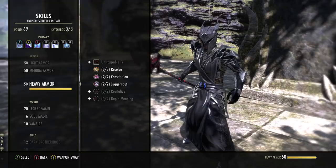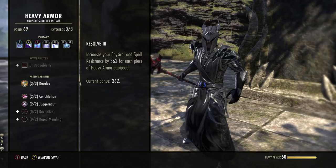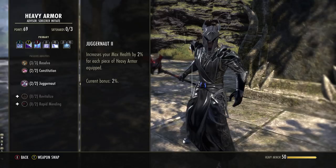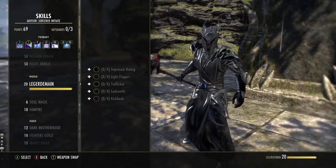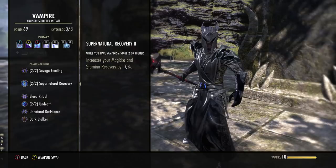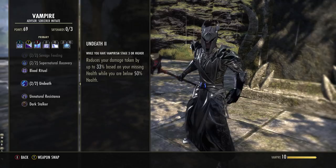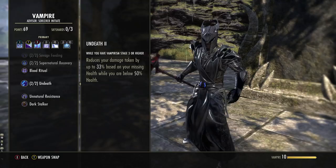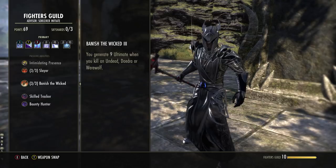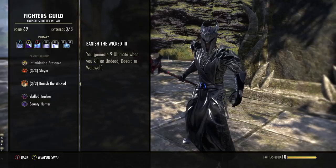Heavy Armor: you want the first three passives — Physical and Spell Resistance for one piece, Health Recovery, and 108 Mag and Stam back for taking damage once every 4 seconds, plus a 2% health bonus. We are a Stage 4 Vampire — recommend at least Stage 3, because Stage 2 gives you 10% Mag and Stam Recovery, and Stage 3 gives you up to 33% damage reduction under 50% health, making you very tanky at low health. Fighters Guild: the key passive generates 9 Ultimate whenever you kill an Undead, Daedra, or Werewolf, and you will get a lot of kills because your AoE damage is broken — very helpful for using your ultimate more often.